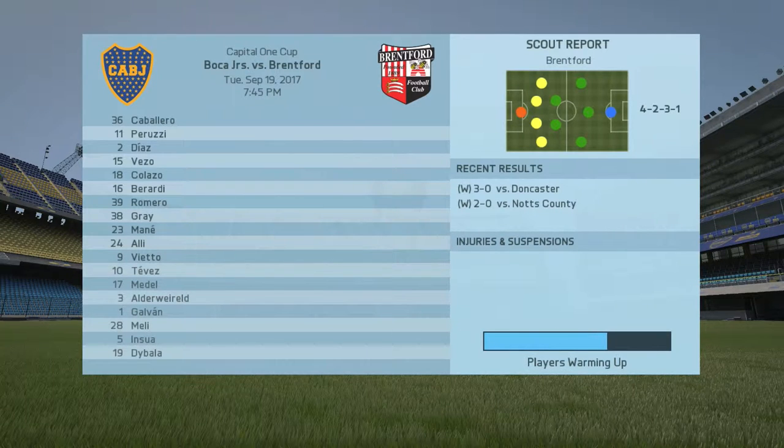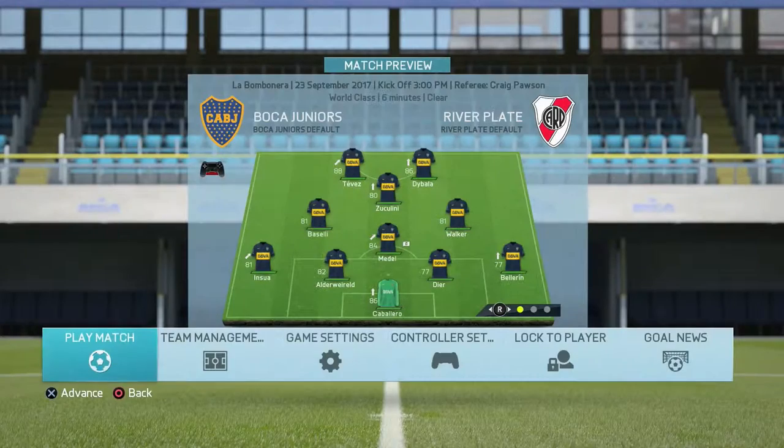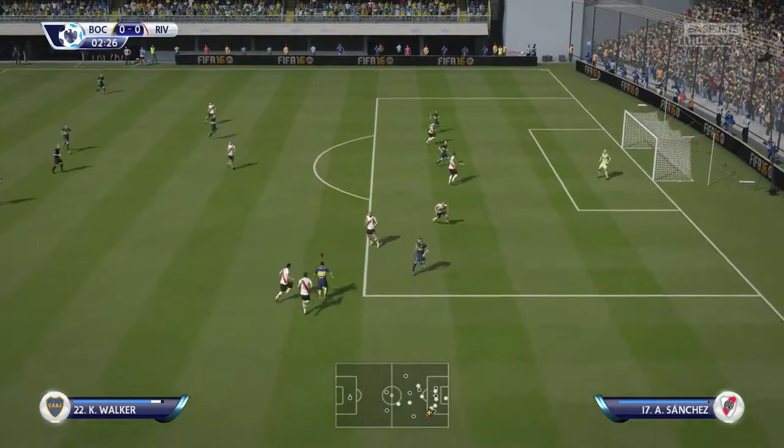Fortunately Dominico Berardi refused to let it happen. Ensua gets the ball outside the box, gives it to Berardi, and Berardi turns past one Everton defender and fires a left-footed shot into the back of the net giving Boca Juniors the lead and preserving our winning streak in the league. A fantastic victory at Goodison Park. I also simmed the Capital One Cup game against Brentford with the backup side and we got a 4-1 victory.